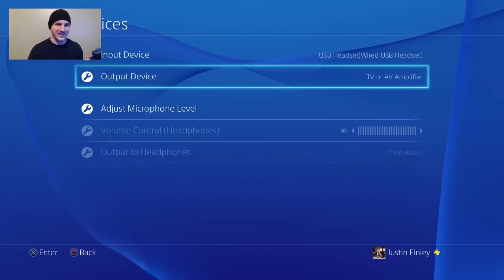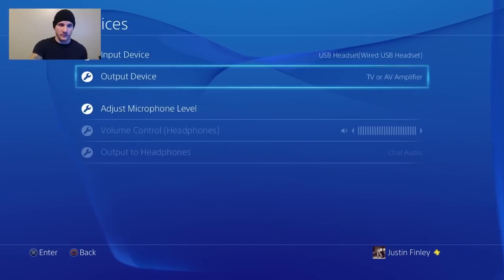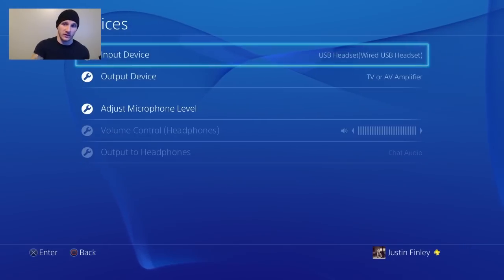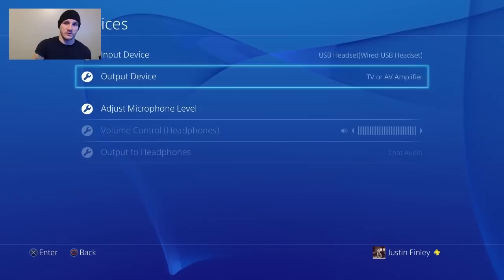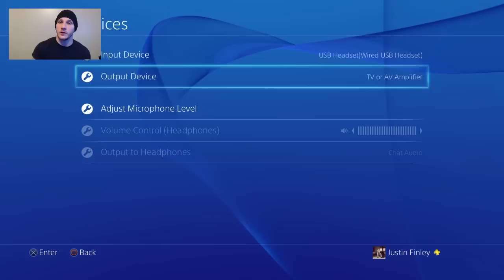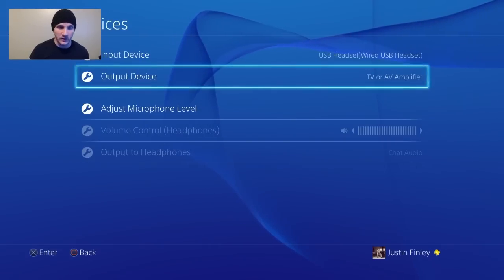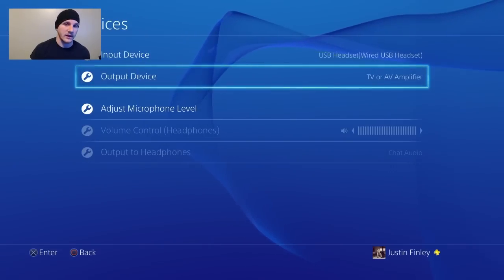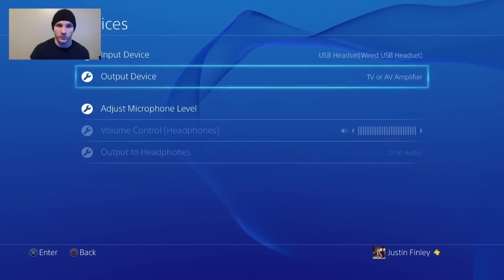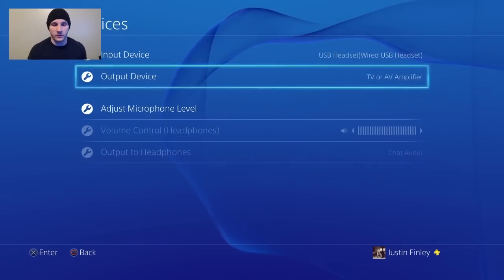That's all you have to do. It kind of tricks it a little bit, but what you want to have is input set to the USB headset and the output device set to TV or AV amplifier. That way all your voice is going through your monitor, through your HDMI cable to your TV or to whatever you use. I use a computer and the AverMedia Gamer Live HD, which is roughly $150, but there's no lag for recording a PlayStation 4, so it was a must.